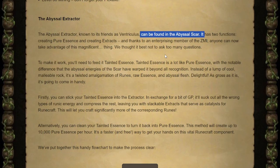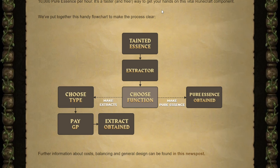It's found within the Scar. As you enter into the abyssal area it's just to the right past the stepping stone, and we get to see our handy graph again. Basically you mine the essence, deposit it into the extractor, and if you're looking to get pure essence you just pull that out for free. Or if you want the extracts you have to choose which type you want, pay your money, and then it gives it to you.